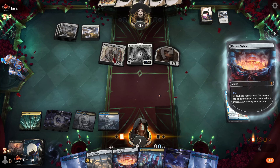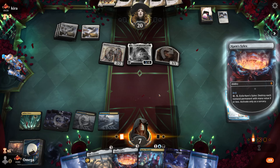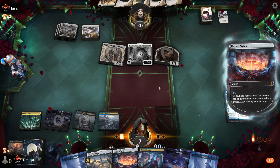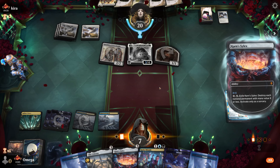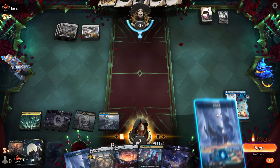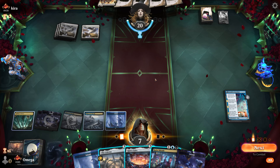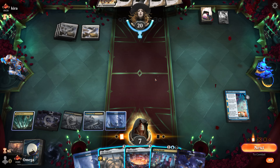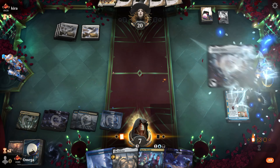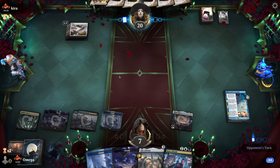Next turn we will get a creature which makes it even better. We can start drawing cards with Kaito. We will definitely just play Kaito so we can start drawing. Having Silex — this is definitely not what I expected. What the hell does he have in hand?